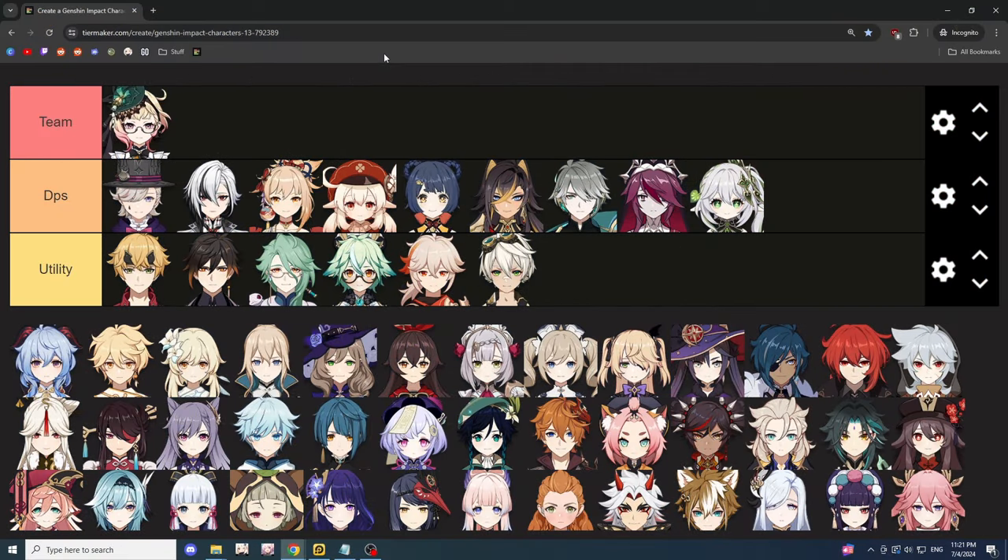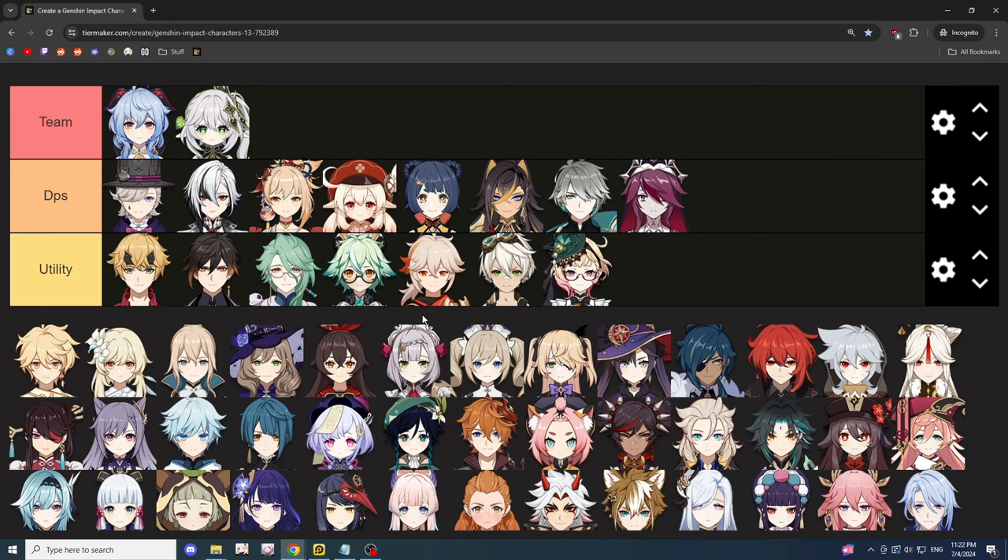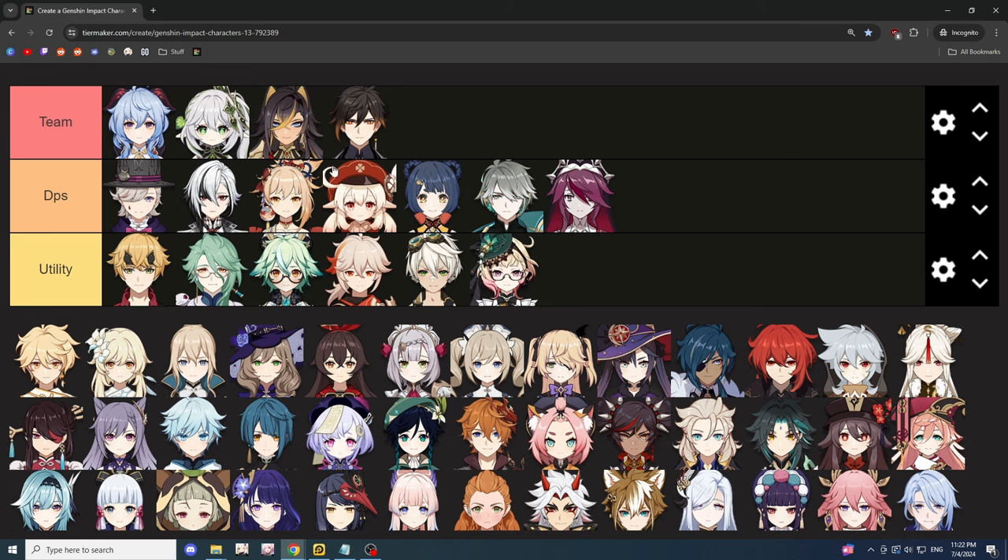As for team compositions, Emile is definitely a sub-DPS character, so you're looking for one more character to fill field time as a main DPS, and in the remaining two slots, sub-DPS or utility characters. I see two main archetypes: full-on burning, and a melt-burn team. The melt-burn team uses something like Ganyu, Nahida, Dia, and Zhongli — triggering a lot of burning between the dendro and pyro characters, with the cryo main DPS doing a lot of extra melt damage.